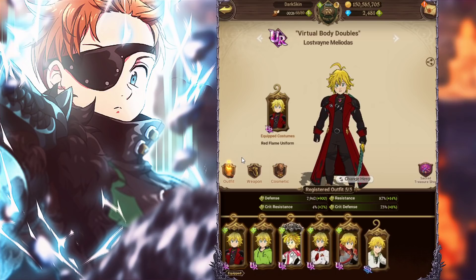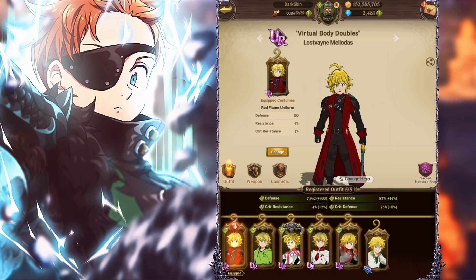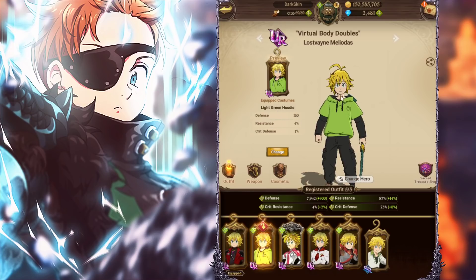The question is what is the best outfit, so we're going to go over each of the payable ones. SSR is automatically worse because the base stat is lower. For UR, all the base stats are the same. Starting out, this one has four percent resistance and one percent crit resistance — really good. This one has four percent resistance and one percent crit defense.